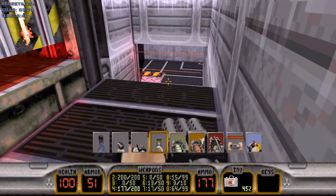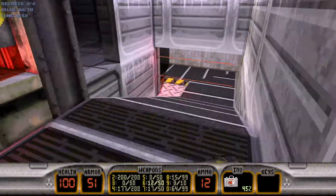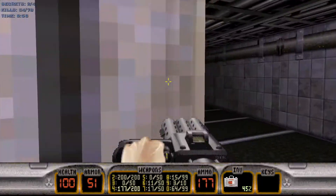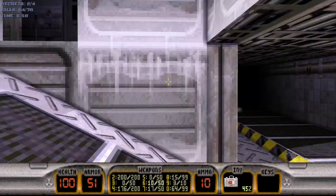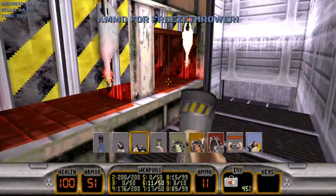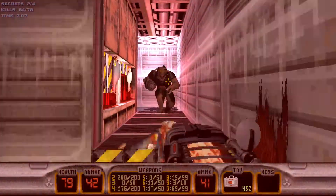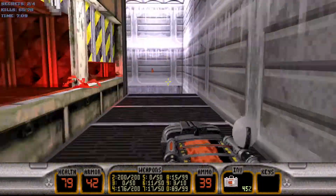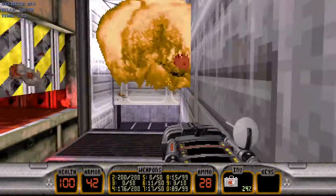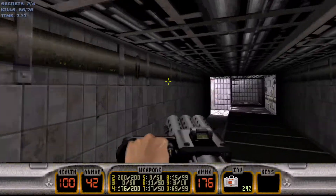We're gonna head down there, but be careful as we do have some trip wires. Then we'll have two enforcers at the very end. Let's use the expander — I'll show you guys what the expander is all about. Be careful, do not get close to them, as it does cause an actual explosion that will hurt you.